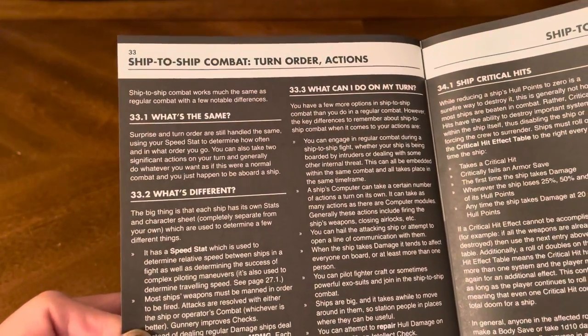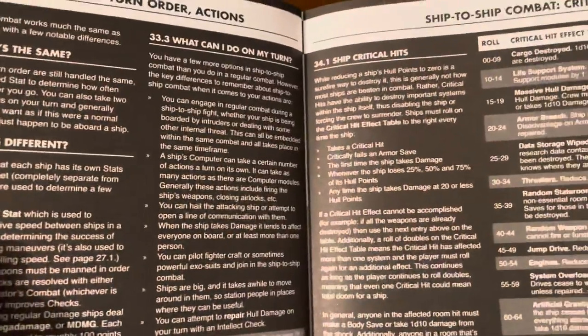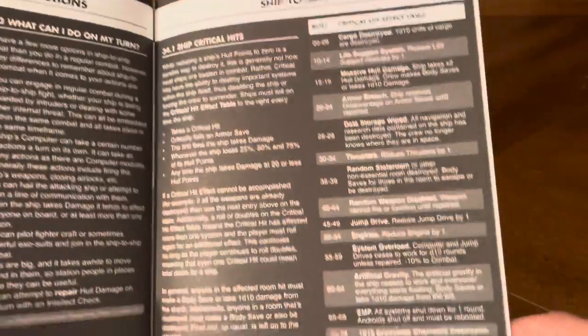Ship combat covers what's the same as regular combat, what's different, what you can do on your turn, and ship critical hits with a hit effect table.